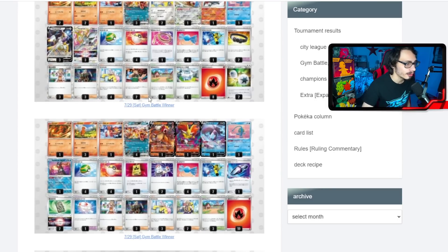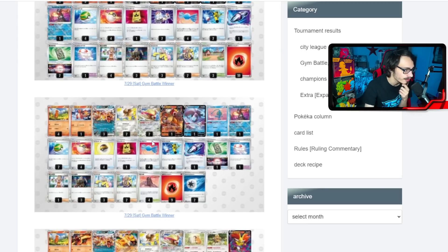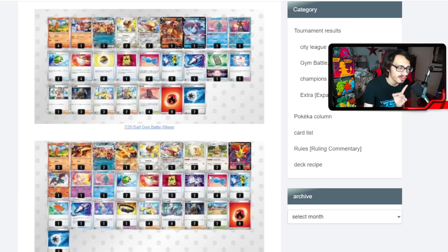There's another Entei and Pidgeot list with no Delphox or Arceus. The crazy thing is this deck plays four Tower of Darkness, but there are no single-strike Pokémon in the deck at all — which is very questionable. Surely there are better stadiums to play than Tower of Darkness if there's no single-strike. That's questionable.